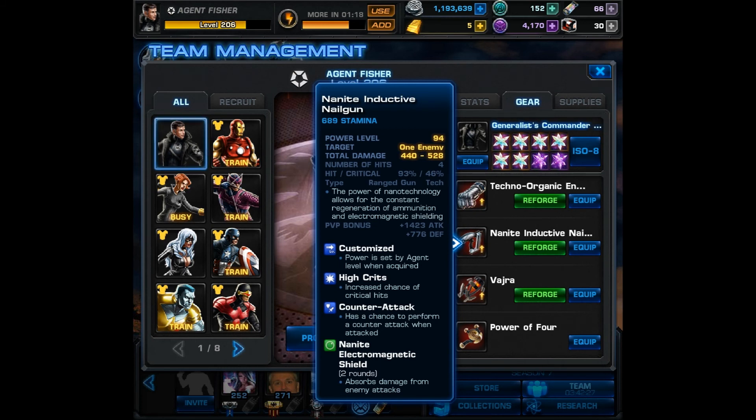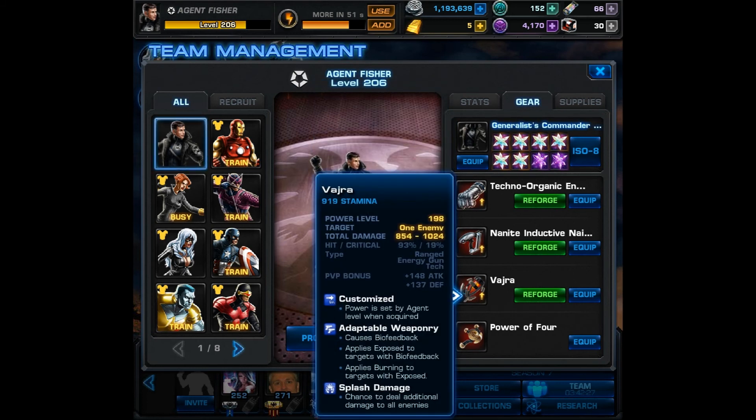I know that Vision and Omega Sentinel are technically androids. Moving on to another item — the second item is the Nanite Inductive Nail Gun. It provides a counter-attack, and when you attack or counter-attack with it, it puts a shield on your agent. Now this used to be very good, and it still could be usable if you're willing to pay the gold to reforge it. I'm not willing to pay 48 gold to reforge items, at least not until I'm level 300.